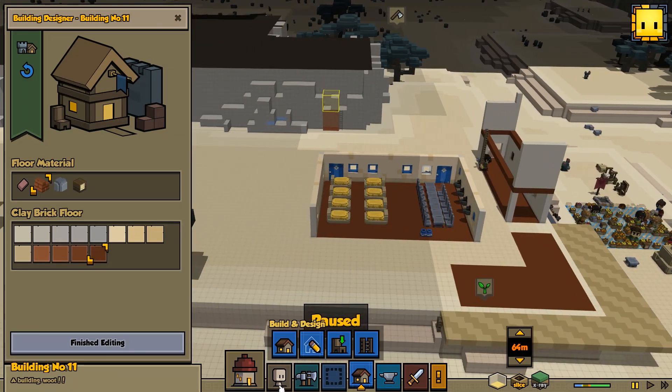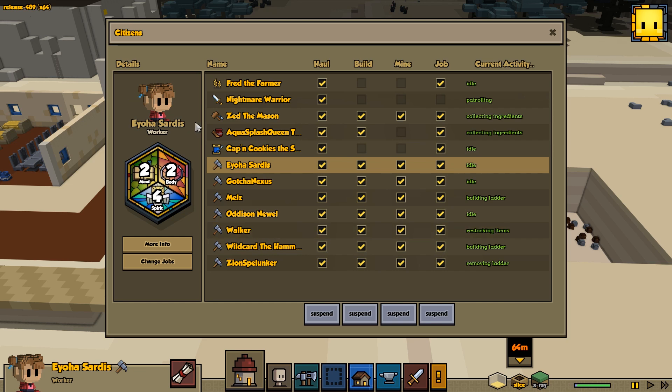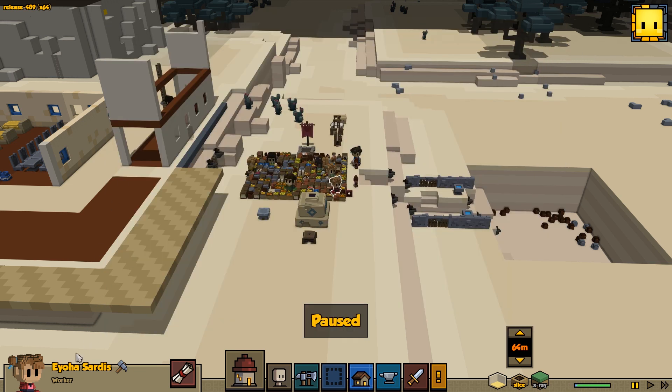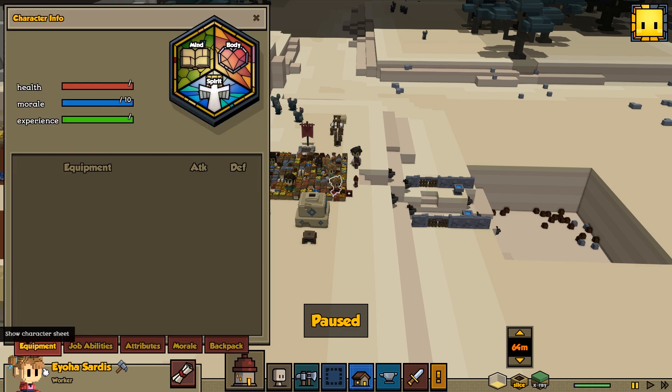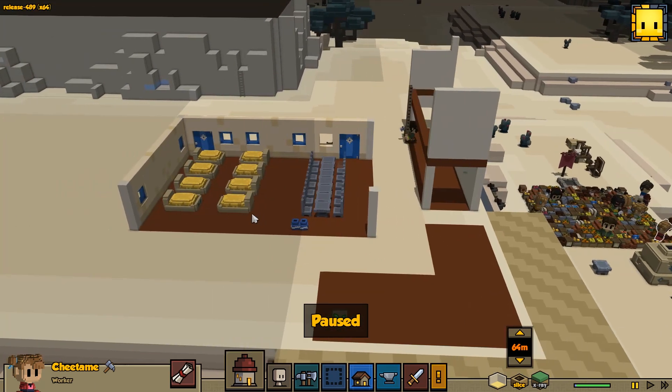Before we go any further, we've got a new villager to add! Yihoya Sardis is a new person — oh, and a girl! I'm going to name her Chi-Tame. Welcome to the village, Chi-Tame — beautiful name, actually, I like it. And you're going to make an excellent worker, very brave. Of course, this should get everybody moving again.